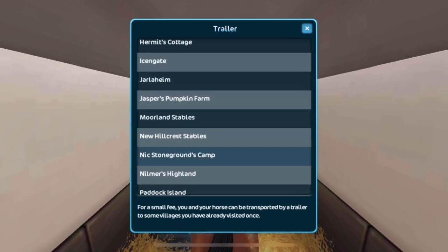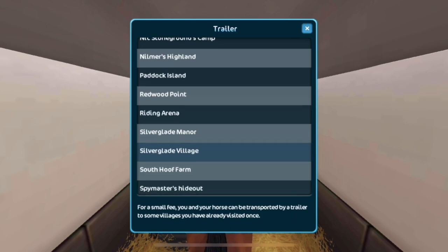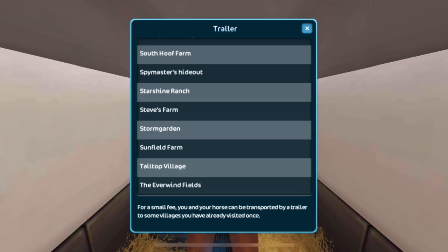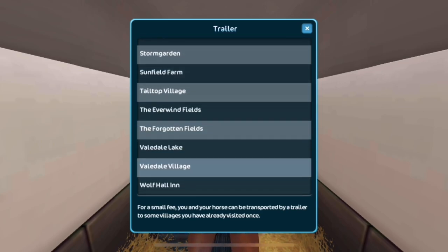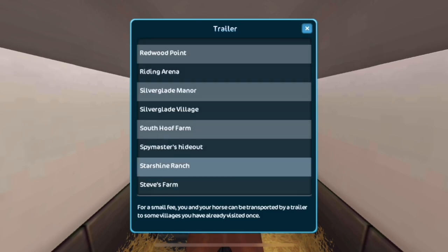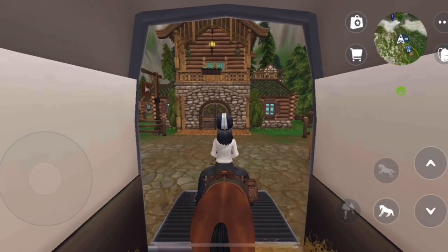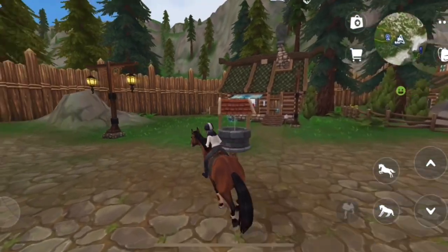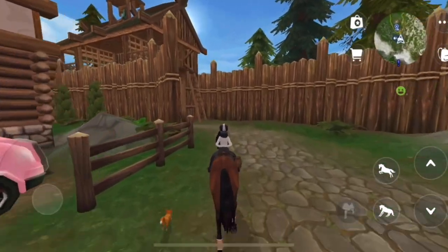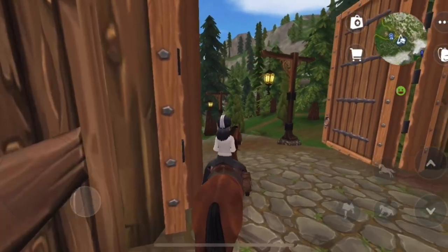What was that place called? Redwood Point is where the rangers are. Is that Tail Top where that barn just was - Tail Top Village? I know you can trailer straight there, I might just come up here and trailer straight there and then trailer back.